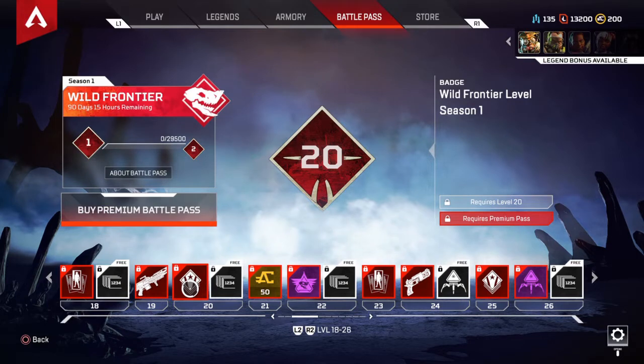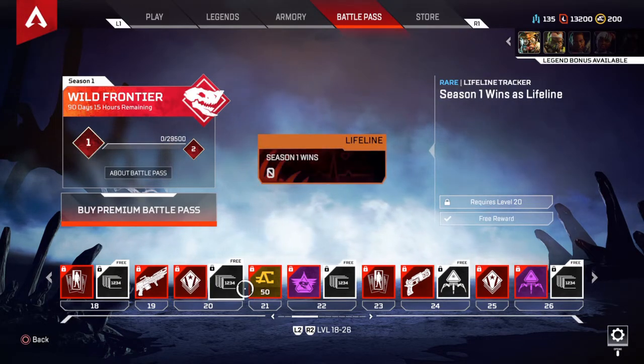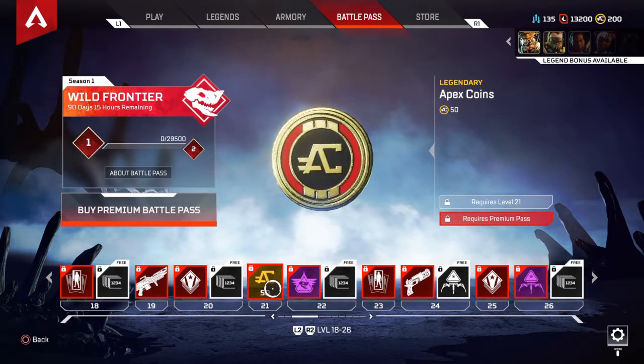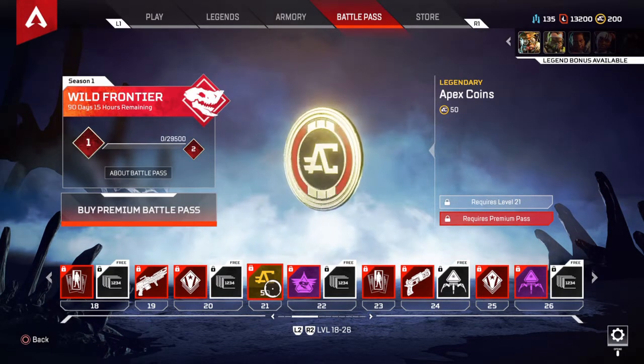Wild Frontier Level Season 1 badge and Season 1 wins tracker for Lifeline. 50 Apex Coins — it'd be better if it was 100, just like Fortnite.